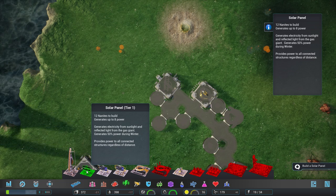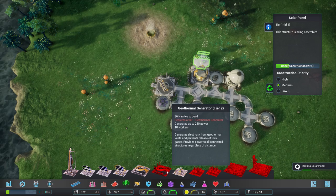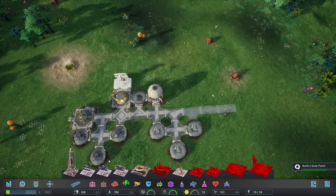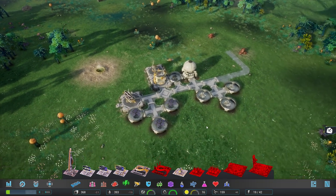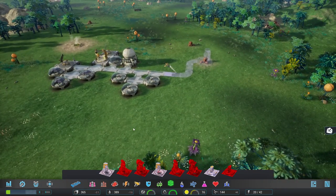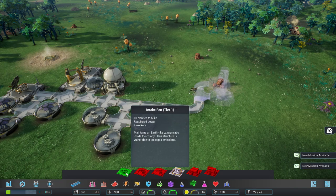We're placing the solar panel down - it actually requires no people to run it, which is glorious. I'm worried about this map; I recall it was very easy to run out of nanites so I'm going to preempt that and do things slightly out of order. I know it's going to make some people's brains itch, but I think this is the wisest course of action - get those going straight away.